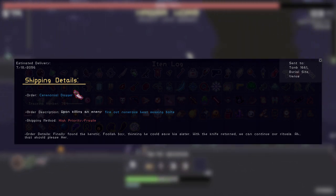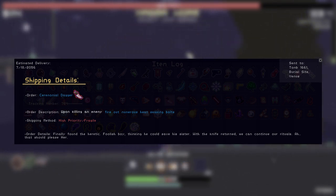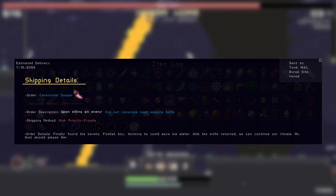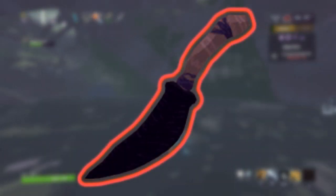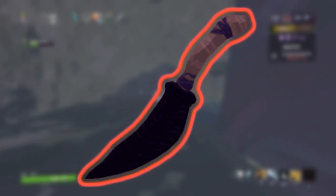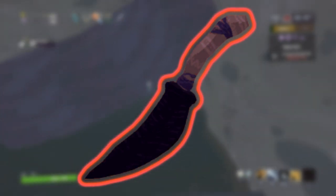The dagger is sent to a tomb site on Venus, but I do not think that was where the ritual happened, as why would you send a dagger you found on Venus to Venus with a spaceship. The Ceremonial Dagger returned in Risk of Rain 2, keeping its rarity and sporting a more tribalistic look with a blade that you could almost think was made out of obsidian.